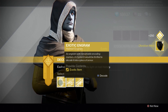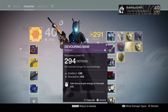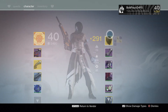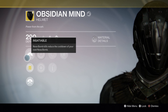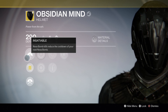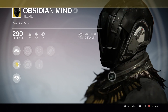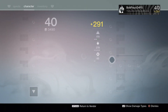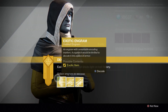Yes! Oh, I'm so happy I got this. In fact, I think I want to put it on right now. Yeah, Obsidian Mind. This is a really good one for Voidwalkers. Your kills with Nova Bomb reduce the cooldown of your next Nova Bomb. Combo this with Bad Juju, which is a weapon I enjoy a lot, and then you can just Nova Bomb for days. I do not have a year two version of this — I'm so happy I got that. At least I got one really, really good thing that I wanted a lot out of it.